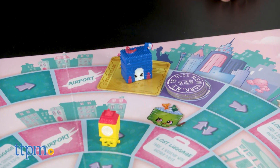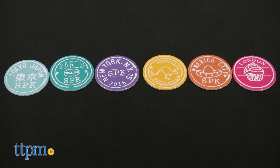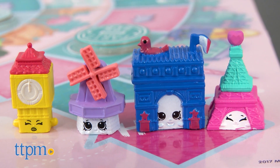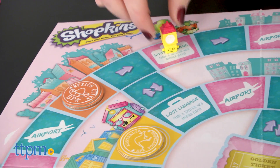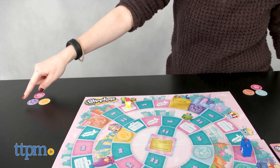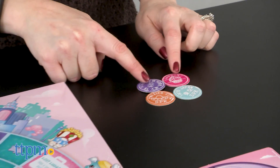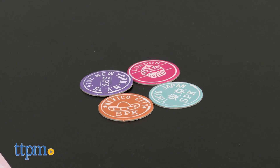The game is for 2-4 players ages 5 and up. This is a pretty simple, spin and move board game that transports players to fun locations such as Tokyo, Mexico City, London, and New York. Plus, each of the exclusive Shopkins game pieces are travel themed, and kids will like using them to play the game or adding them to their overall Shopkins collections for display and play.